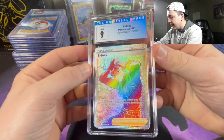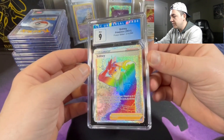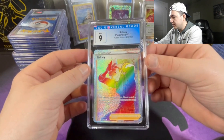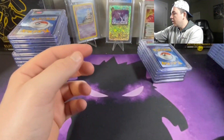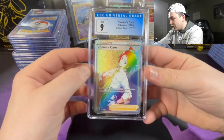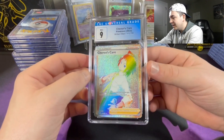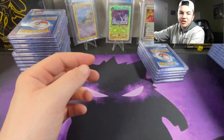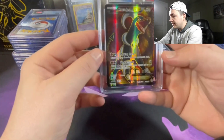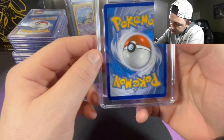Next up we got the Cinderace at a 9 — I really wish rainbow cards were just a little bit more valuable because look at that card, that's insane, probably like a $20 card. Next up we got the Charizard's Care rainbow at a 9 — if we could have gotten that a 10, that's a great card. The rainbow cards are some of my favorites because they're just literally insane. Next up we got the Houndoom EX at an 8.5 — there's definitely some whitening at the top.